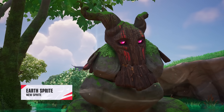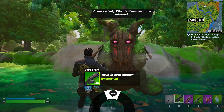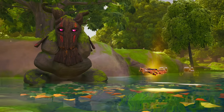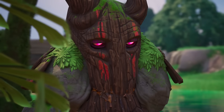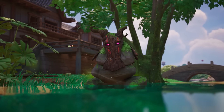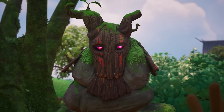The final and slightly larger sprite is the Earth sprite. Feed this big guy one of your items and it'll give you consumables or a legendary weapon, depending on which category you feed it. This power is limited, however, as only two of these spawn in per match and can only be used a single time by one player. So if you want this to be you, act fast.